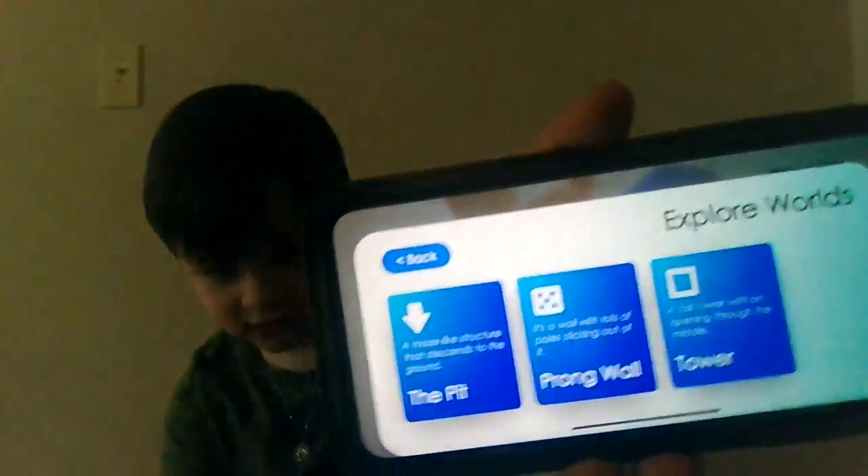You can go into explore mode where you can basically go into pit, pong, wall, and tower. I personally like the tower a little bit so we're going to go into tower mode. It's called Fun with Ragdolls — you can get this game for free on the App Store and Android too.